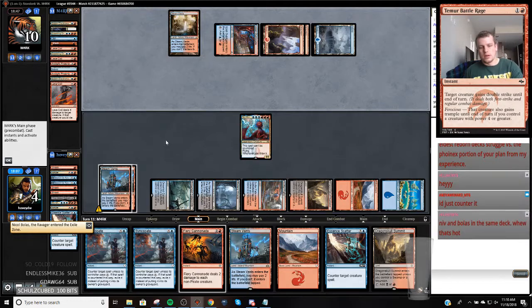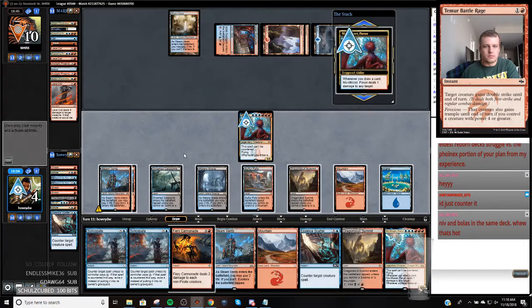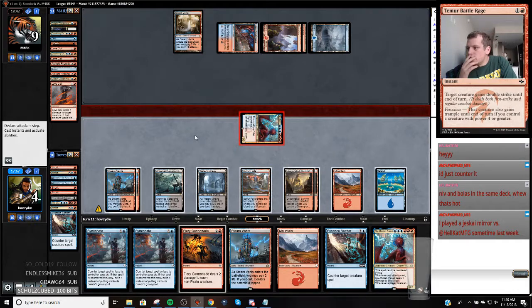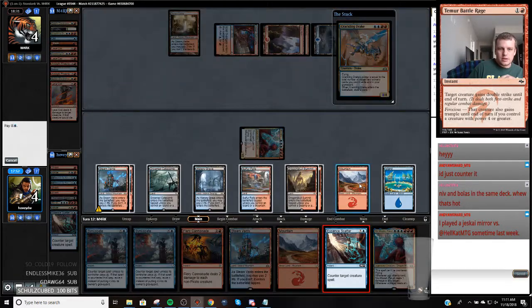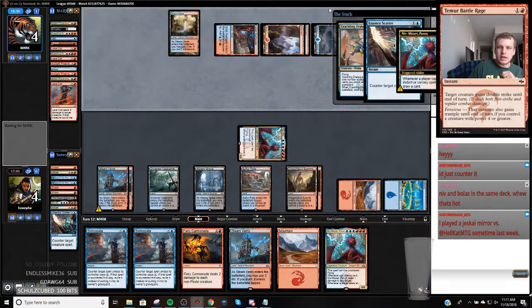I'm going to counter anything I get the opportunity to counter. Niv's dead. Niv is dead. Okay, now we're just going to attack in the game next turn. We've got Sarkhans so we're powering these things out on turn three. We could go Syncopate, Essence Scatter, Syncopate, Cannonade if we wanted to go full style, but that's just too much clicking. I never use F2 - maybe I need to do some learning.